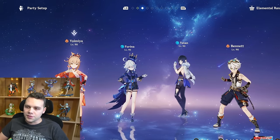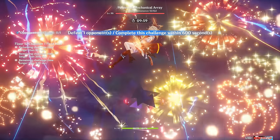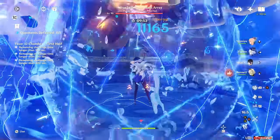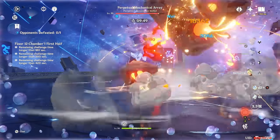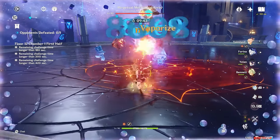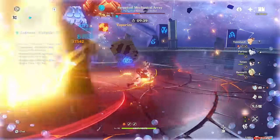Looking at the actual teams, this one I've found performs the best overall: Bennett providing Pyro resonance and buffing Yoimiya while being the healer, Furina buffing Yoimiya and Yelan, and Yelan doing a lot of damage. There's no VV swirl setups to do, and you don't have to worry about getting exact right rotations. Obviously you want to start with Furina skill and burst, then Yelan burst and skill, then Bennett skill and burst, and then go on-field with Yoimiya. It's very easy to play.